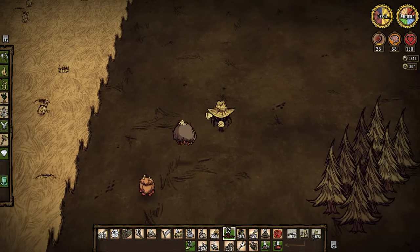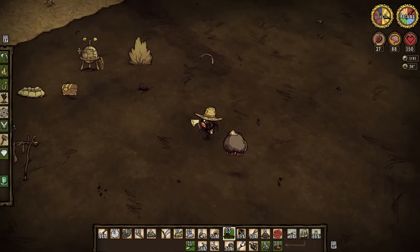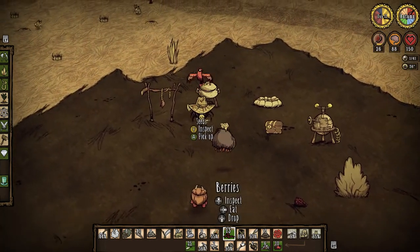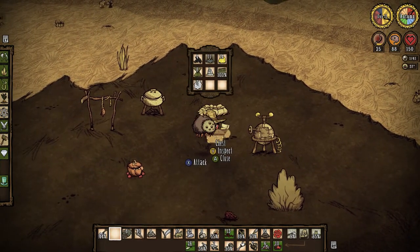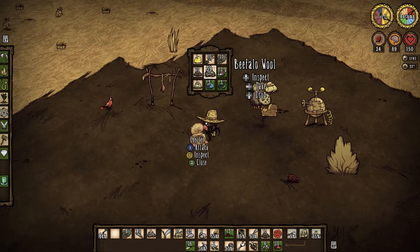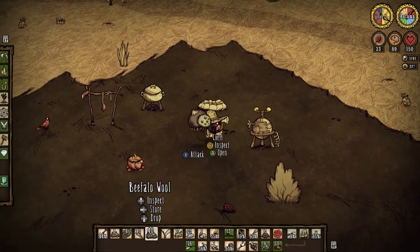So we are going to go up here. And I'm still slightly turned - there we go. Go away birdie, come back in a bit. Drop this off. Let's drop off some wool.